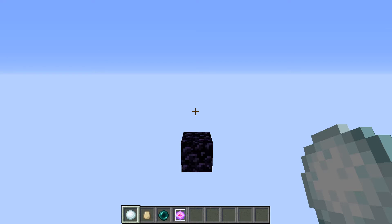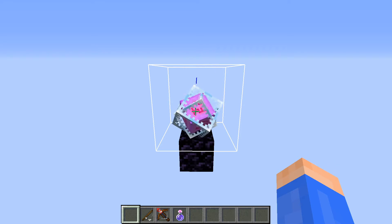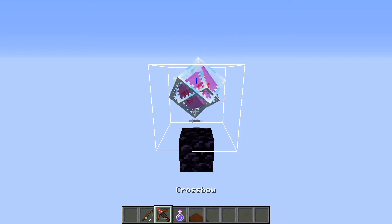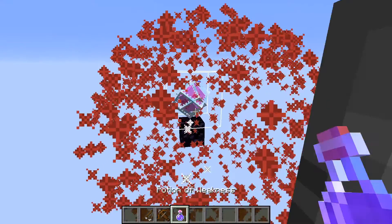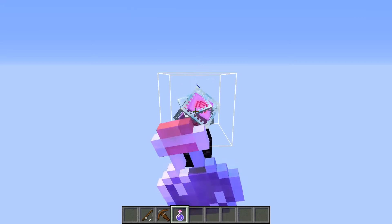Additionally, just like normal end crystals, the hidden ones are always immune to fishing rods, fireworks, and any player whose attack damage is zero, which is a weakness effect.